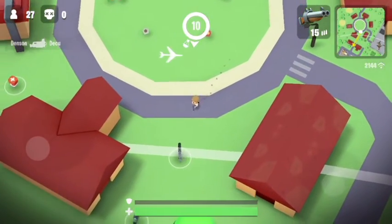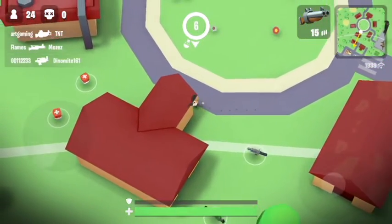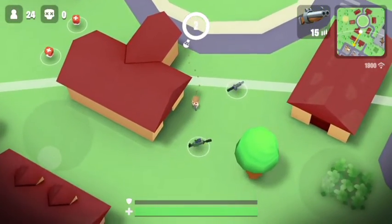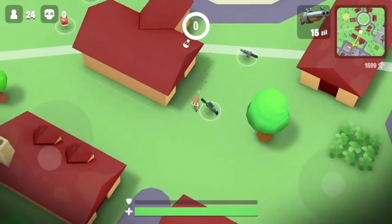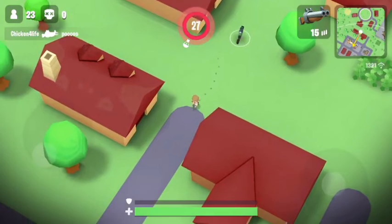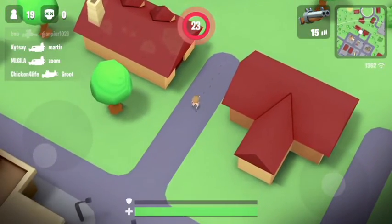We're running and need to get a kill. My experience with the double barrel: it does a lot of damage up close and I like it. It also has a timer — you have to wait about two seconds for it to fire again, so it's not like a rapid-fire SMG. That's really the only disadvantage.